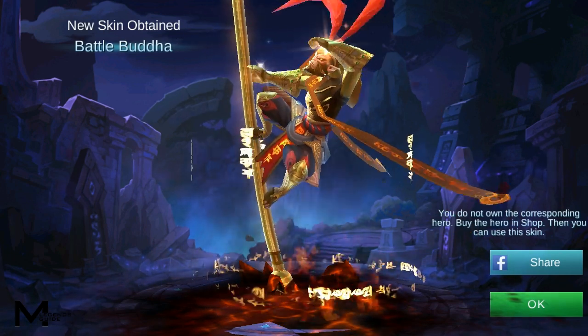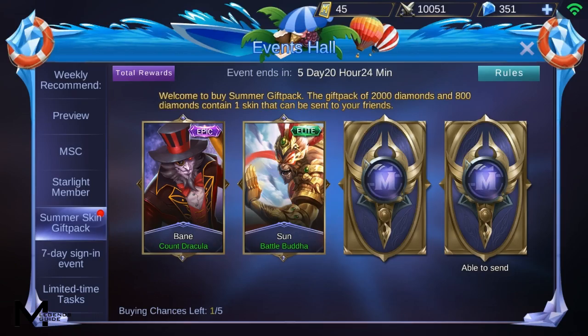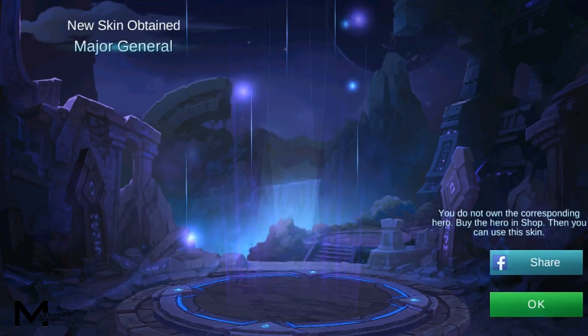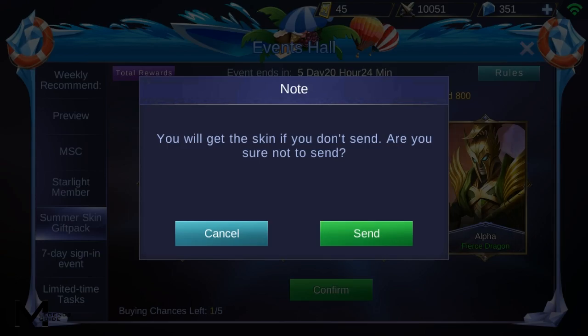This is supposed to be the two normal skins. I wonder if you actually have a chance to get an elite here. I got Yeast and Shin — I wanted the other Yeast and Shin skin. The last normal skin is the one where you can send it to a friend. I got Alpha; I actually don't have an Alpha skin on this account, so I'll just skip sending it.